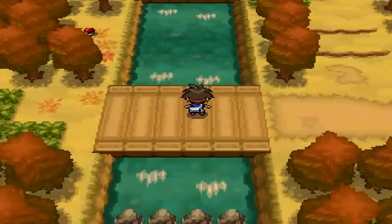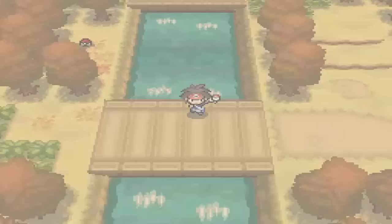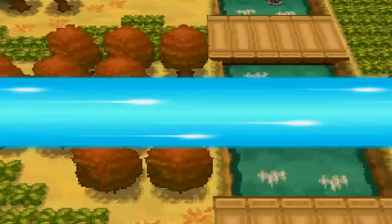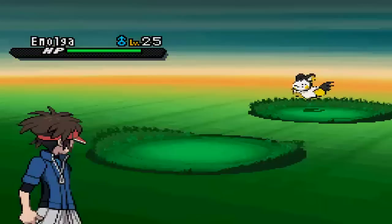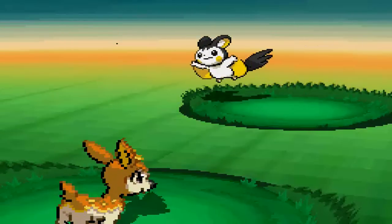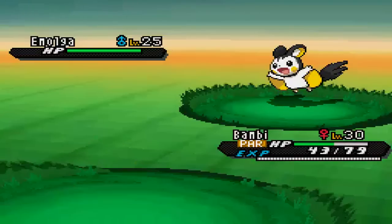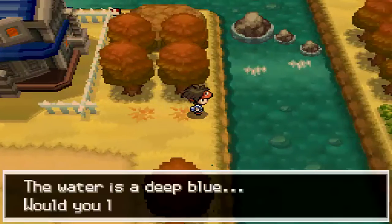Here we are on Route 6. Now that we have Surf, we can collect a couple of items here, as well as visit Mistralton Cave. It's named after Mistralton City, which has the next gym. I always thought it would be called Driftvale Cave instead. An Emolga showed up — I don't want it — I tried to run but couldn't escape, got paralyzed, and now Bambi's pretty beat up.